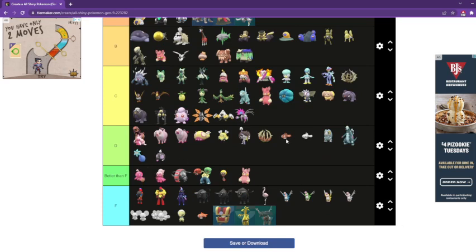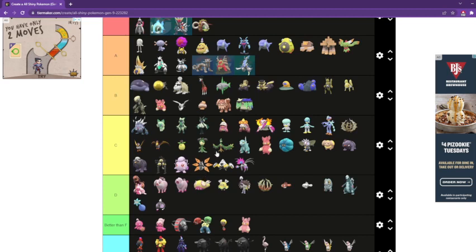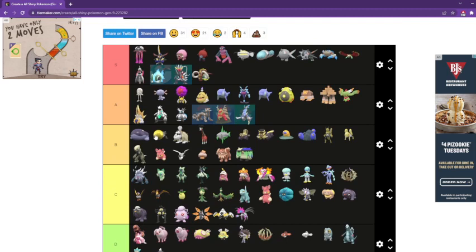Now here comes the part of the video where I would suggest some shiny changes. Definitely the Ceruledge line could be changed to different colors — please change them. The pseudo legendary should be changed — I feel like it should be an icy type color; that would have been cool. Different color on this, different color on that — definitely different color. The only plan I have is that this one should change the hair color — not the hair shiny, something different. I don't like the purple on this Pokémon — it's a dog, so I would have gone for just a different color. But that's my opinion.